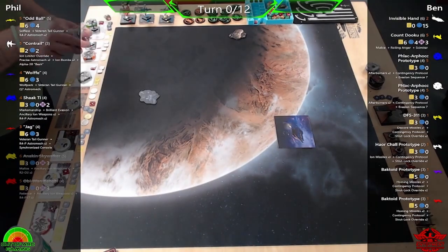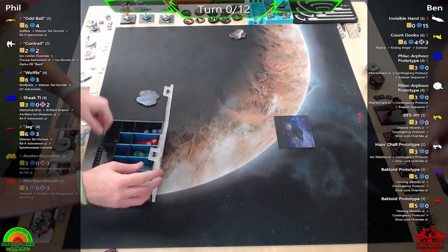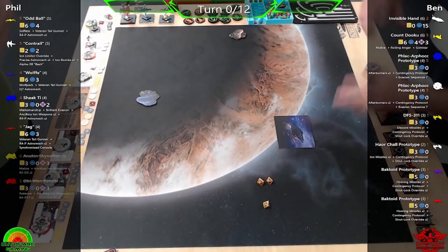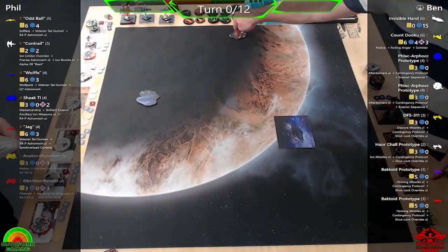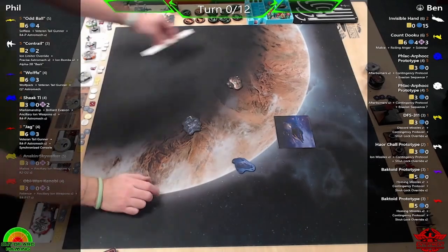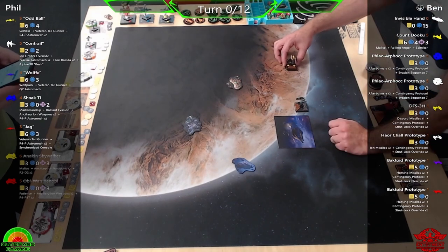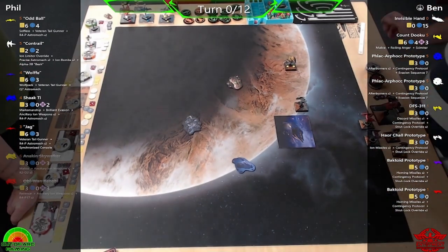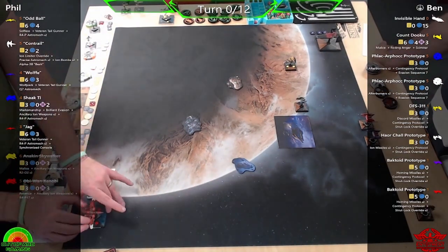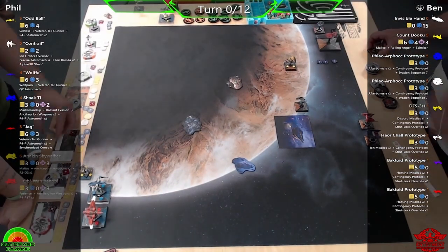Hello pilots and welcome back to another X-Wing flight video brought to you by Out of Arc Gaming. My name is Phil, and today Flight Academy is over for the season, but we have something fun. We have the Siege of Coruscant scenario, and joining me to talk through this is Andy. Hey Andy, welcome back!